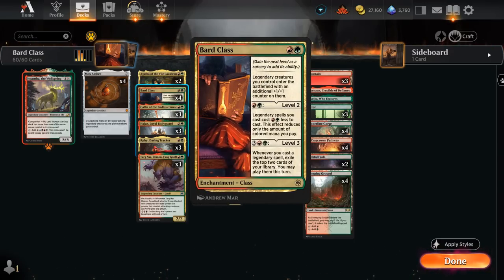This two-mana class enchantment says legendary creatures we control enter the battlefield with an additional +1/+1 counter on them, and if we pay an extra red-green mana to level it up, it says legendary spells we cast cost a red and a green less to cast.